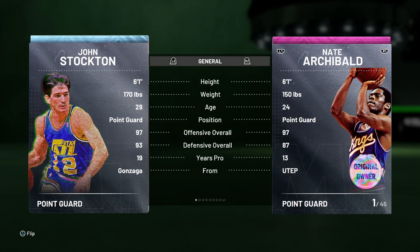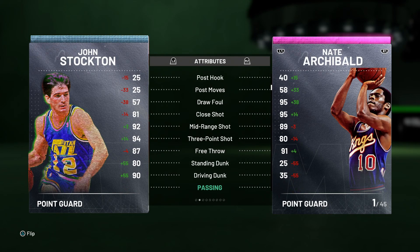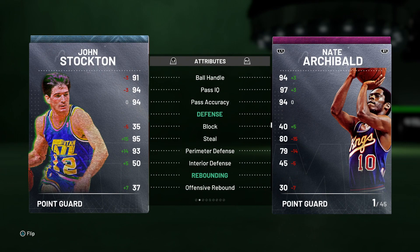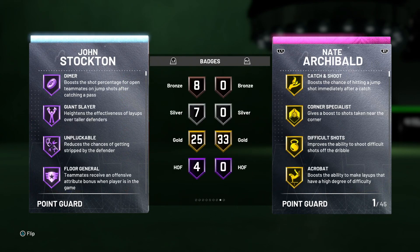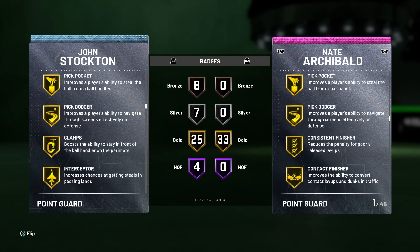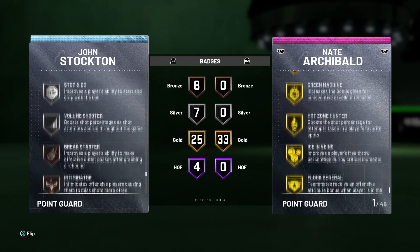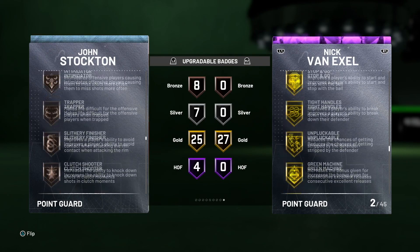Coming in at number four, we have Diamond John Stockton — the only glitch card in the entire game at this point. John Stockton is a beast; of all the point guards I've used, Deron Williams is my second favorite and John Stockton is my favorite. With glitch cards this year, they boosted one thing the player couldn't do well, and for John Stockton it was dunking — an 80 standing dunk and 90 driving dunk, along with a 94 three-pointer, 92 midrange, insane playmaking, and really good defense. He has four Hall of Fame badges: Dimer, Giant Slayer, Unpluckable, and Floor General — some of the best Hall of Fame badges in the game. He also has 25 solid gold badges like Pick Dodger, Clamps, Contact Finisher, Quick First Step, and seven silver badges including Range Extender.